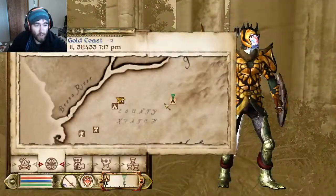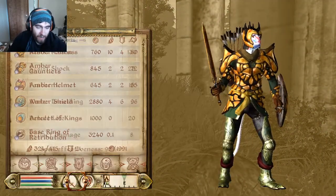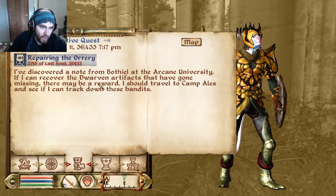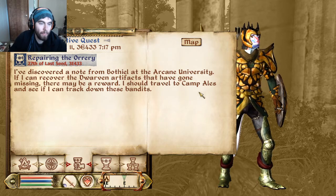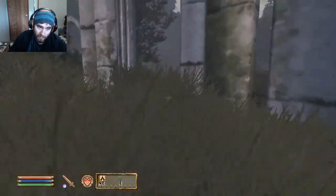Hey everybody, I'm Pacific the Casual Gamer, and welcome to another video on Oblivion. Today we're doing this quest called Repairing the Orrery. It says I've discovered a note from Bothiel at the Arcane University — if I can recover the Dwarven artifacts that have gone missing, there may be a reward. I should travel to Camp Ellis and see if I can track down these bandits.